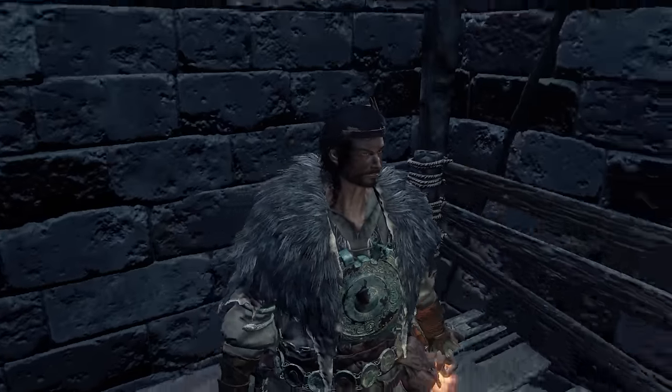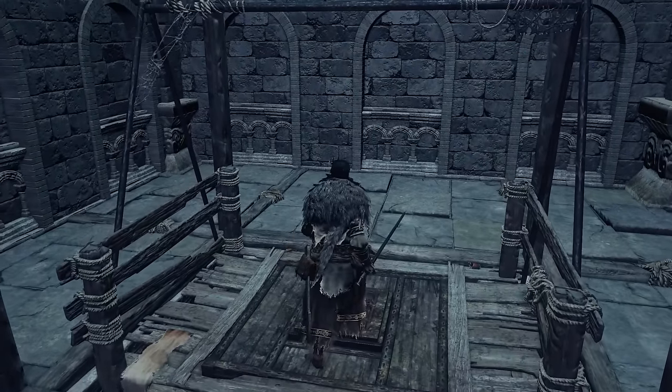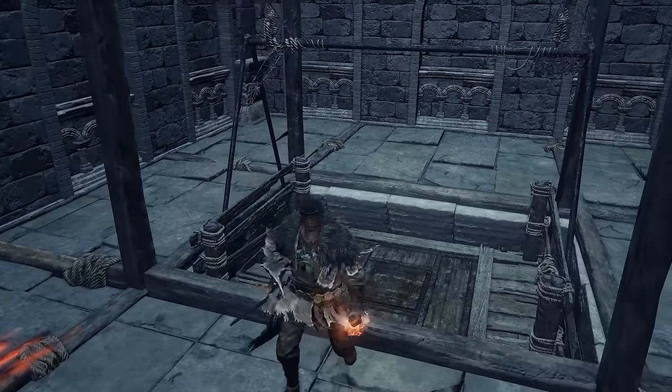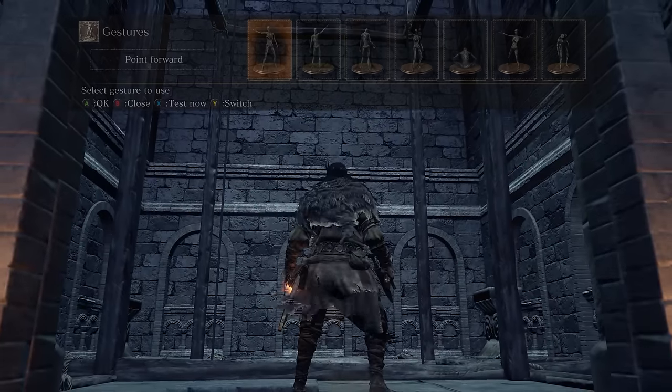You want to go back to the elevator and take it back up. You might have done this during Sigward's questline — this is where you met him the first time. If you did not know how this elevator works, you have to step on the button there and then jump back off. One elevator will go down and another one will come down from the top.